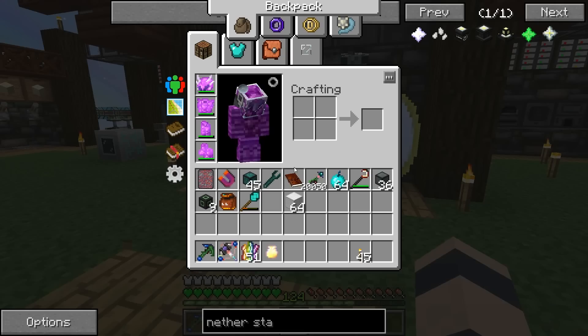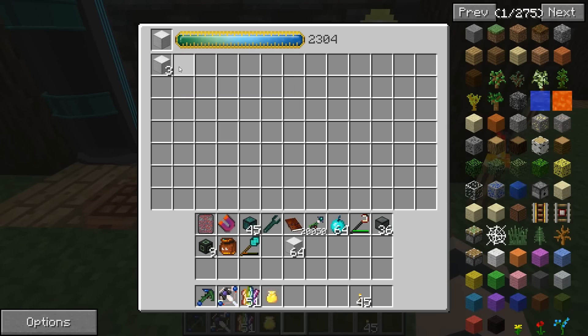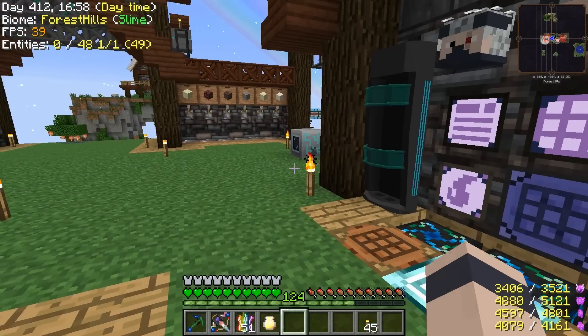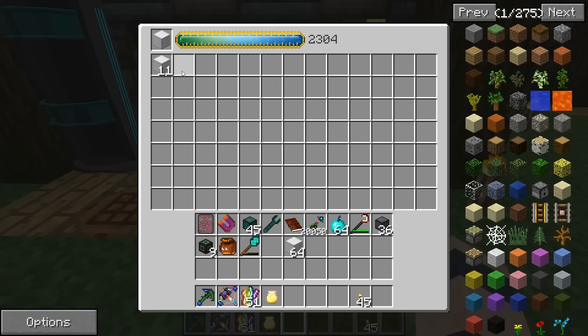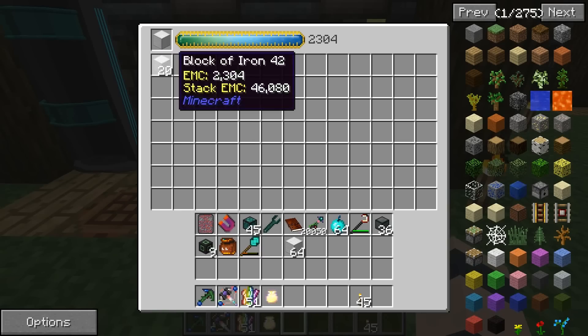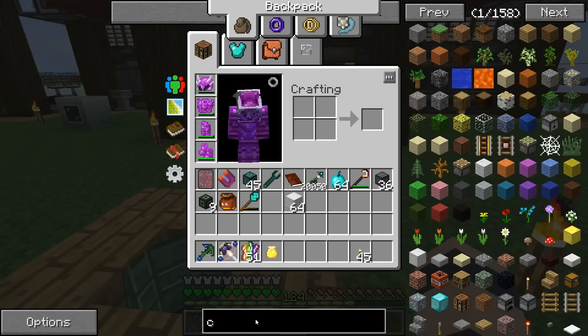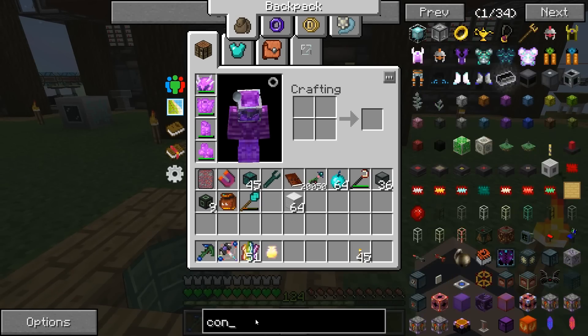We have another problem: with two compressors running we can feed them two stacks per tick, and right now we're not producing anywhere near that with our current condensers. We need faster ones — the mark 2 condensers are our next goal.